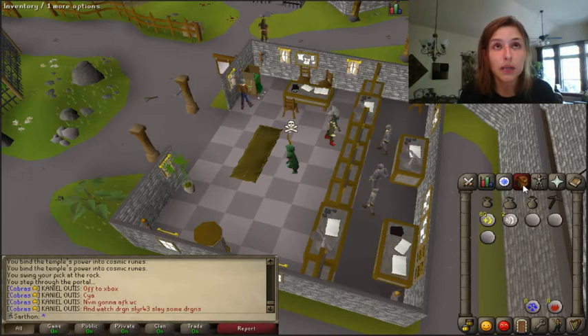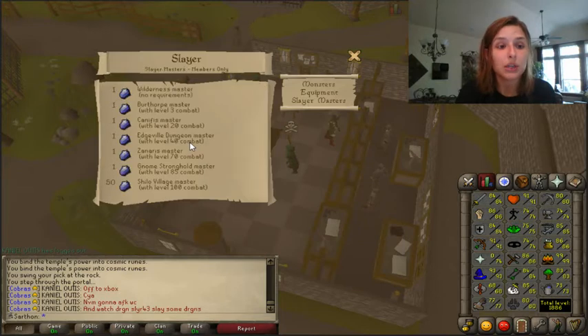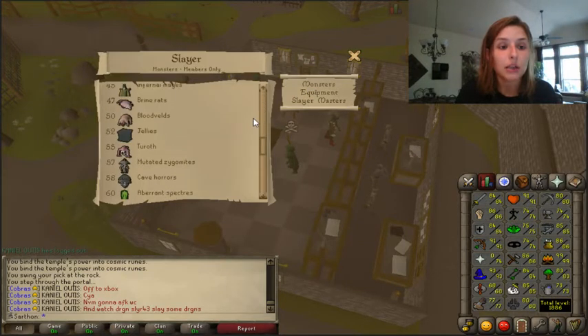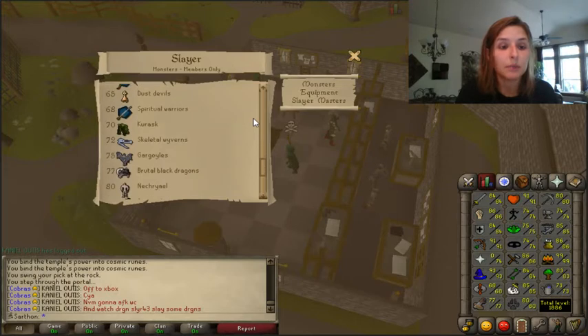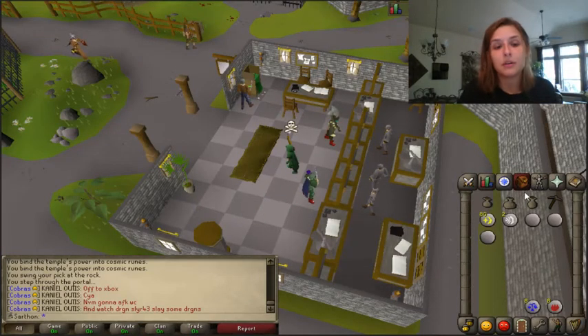When you start getting to, let's say, 70 to 75 slayer, when you start getting gargoyles, you start getting a lot more pure essence and it becomes easier. Also skeletal wyverns around 72 to 75 slayer is when you're going to start getting some pure essence. Abyssal demons drop pure essence, and of course when you get to Zulrah, pure essence will no longer be a problem at all.